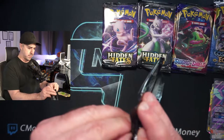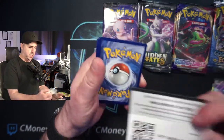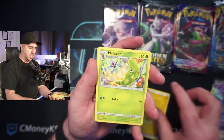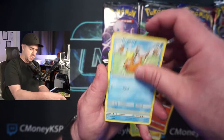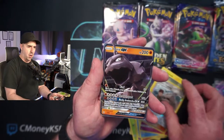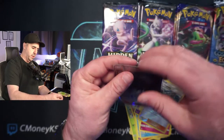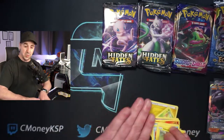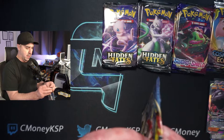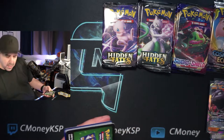Let's get into some more Hidden Fates. Let me know what y'all think I bought, and also what do y'all want to see more of? We've been doing a lot of the same packs because I have so much stuff, and there will still be more Sword and Shield and more Hidden Fates, with Cosmic Eclipse coming to a close. What is some stuff you guys want to see me open? Sword and Shield is probably not going to go away — it's the newest set.